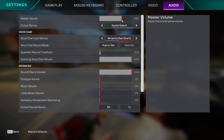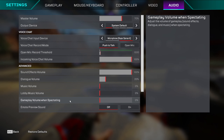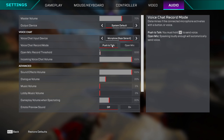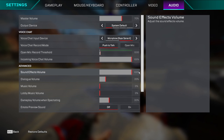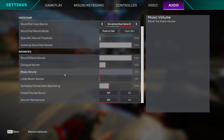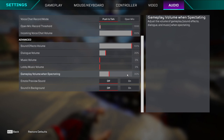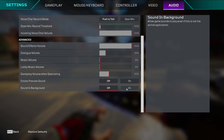Audio settings: master volume at 70. Sound effects at 100 because I feel like I can hear footsteps better at 100 than if I lowered it. Dialogue around 20 — just enough to hear voice lines when someone is partied up. Music off. The new gameplay volume setting I keep around 30 — it lowers audio a bit when you're spectating so you can chill. For the background audio setting when tabbed out, I keep it off.